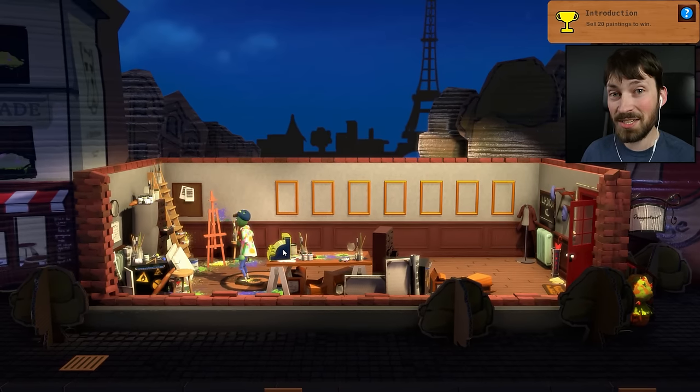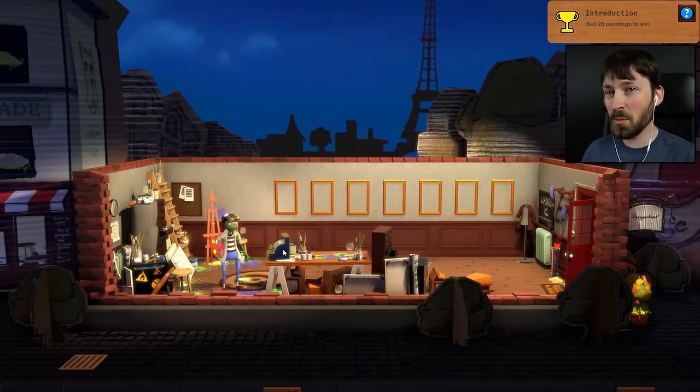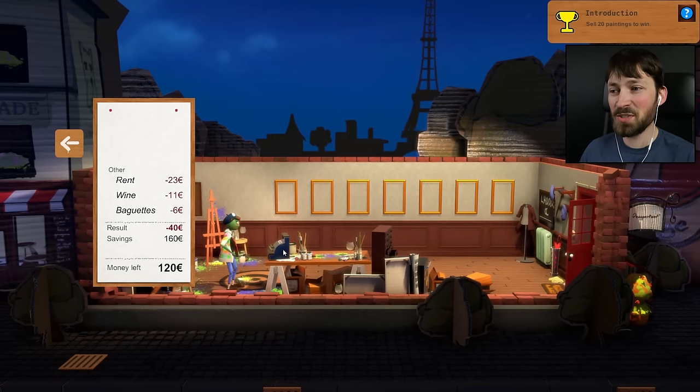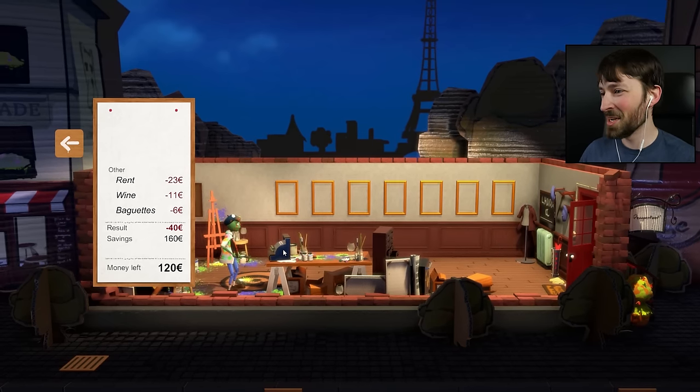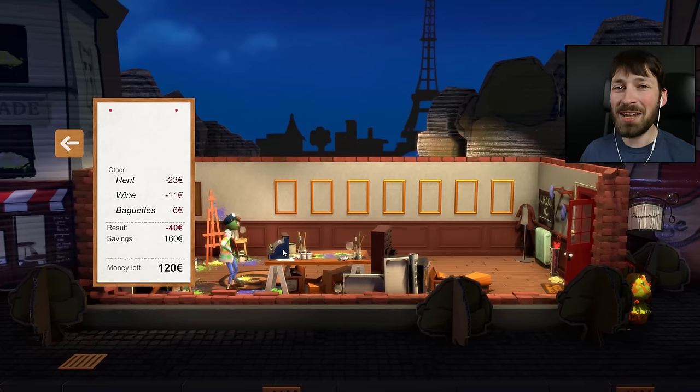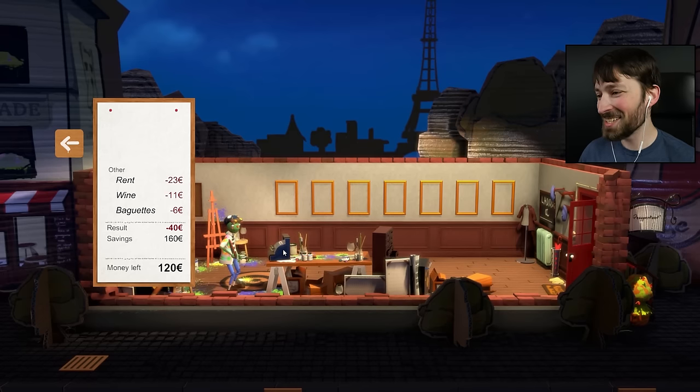We need to sell 20 paintings to win. So the way that it works is we have to paint stuff and sell it, but we have a budget. It costs money to make paintings, you have to sell your paintings. So we have a rent of 23 euros, wine 11, baguette 6. Definitely French — we have a baguette budget. And we have rent, we have savings. So we have that much money, and we need to go paint right away.